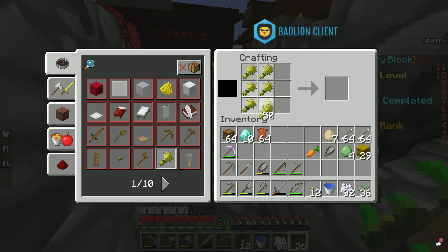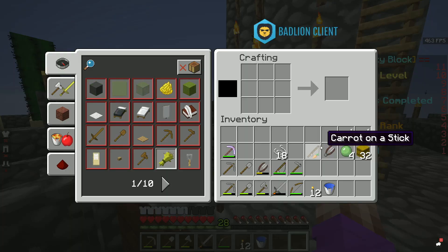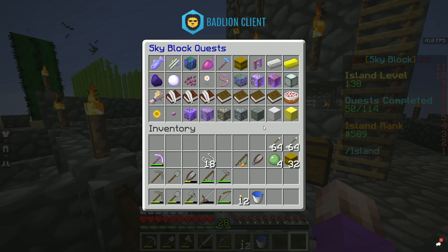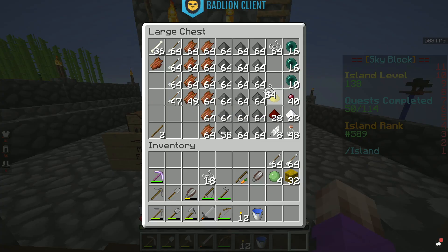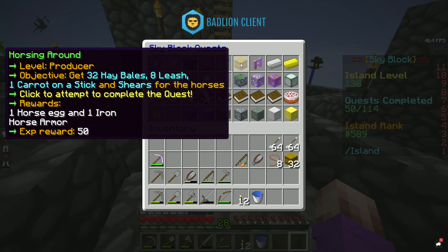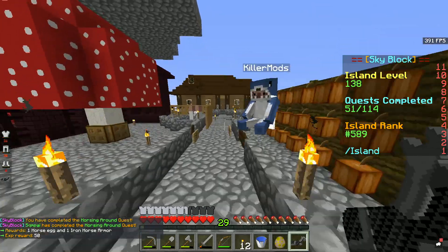Yeah, we only need three — boom. We got our half stack. Oh, there's a carrot on a stick. Shears. And then we'll need eight leashes. I think we need more string — if I'm not mistaken, it's one slime ball. I'll craft that and it gives us two. So, Horsing Around: 32 hay bales we have, eight leashes we have, one carrot on a stick we have, and shears. We were storming through them very fast.